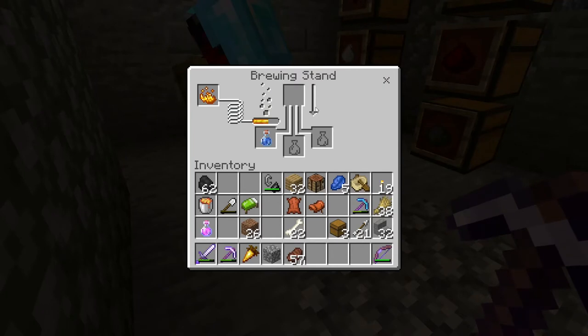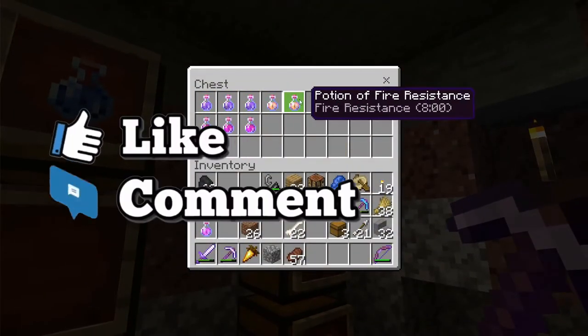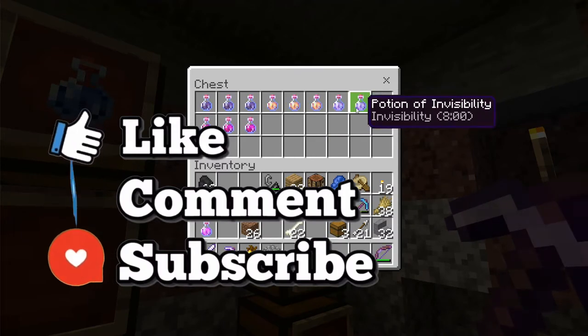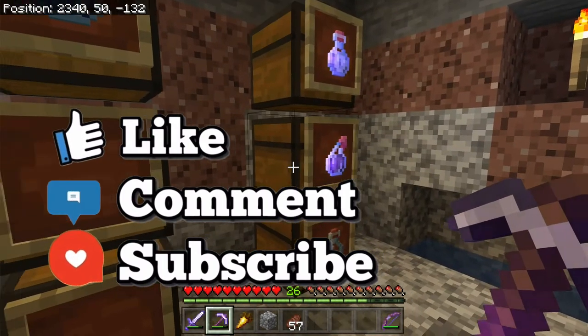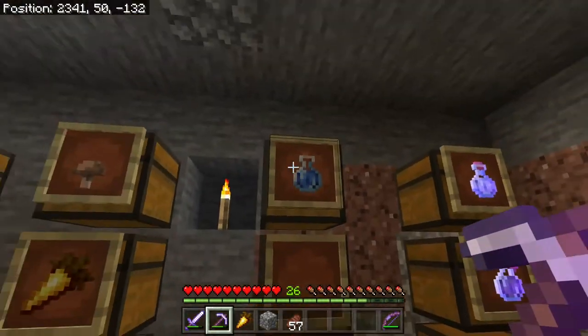We will also touch on some basics such as a brewing stand along the way. But before we begin, if you haven't already make sure to leave a like on the video, subscribe to the channel and join the Burger Squad on our journey to 10,000 subscribers. So let's get started with some basics — the first thing is a brewing stand.